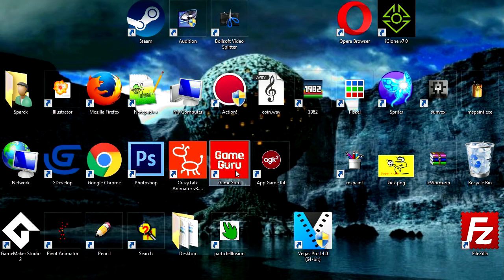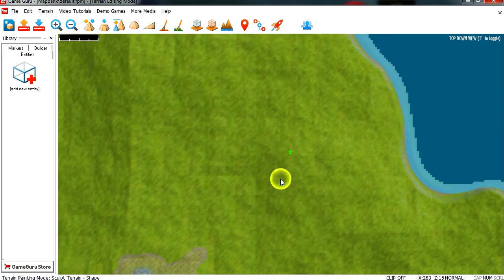Today I'm going to show you how to do fog in GameGuru. Let's open it — here's the program and let me create a new flat level.